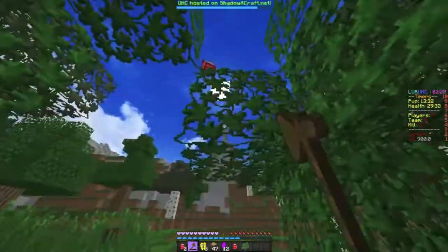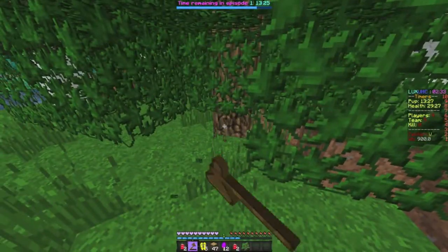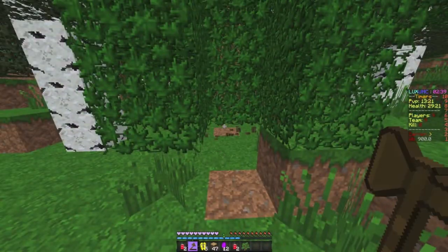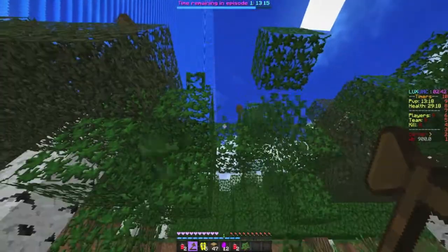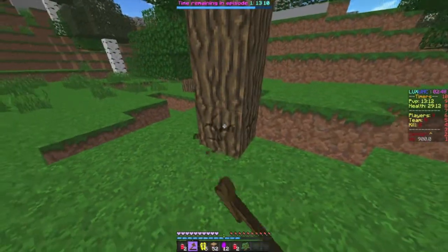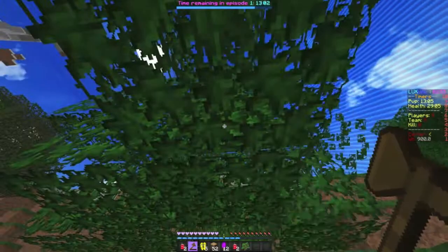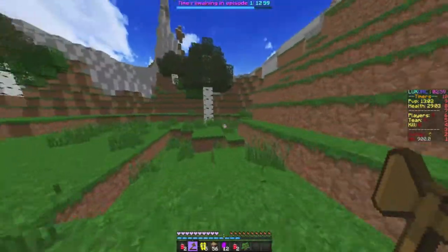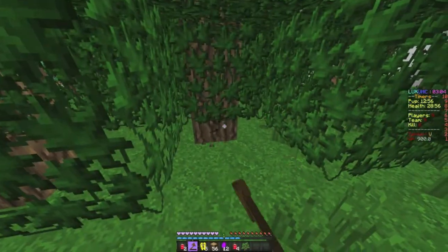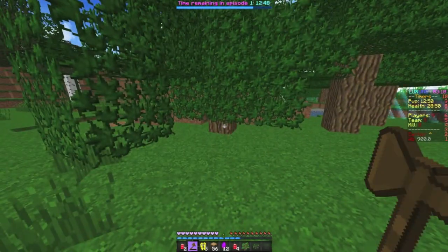Before I go down, I want to definitely collect apples and find stuff to enchant, because that is extremely important. I'm going to get maybe six apples and then go down, because I can always come back up. I really want to find some sugar cane and cows, because sugar cane and cows are like life for enchanting.